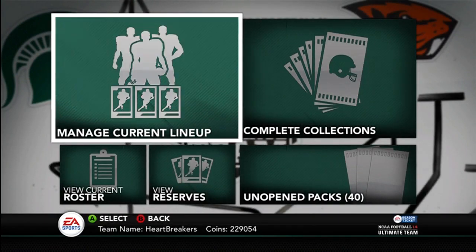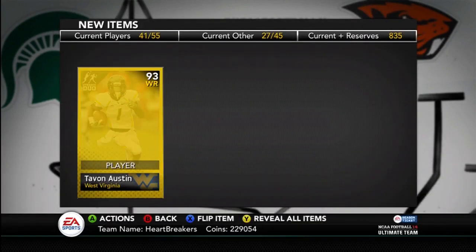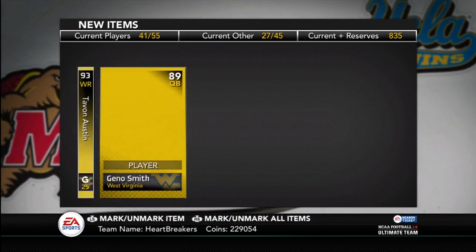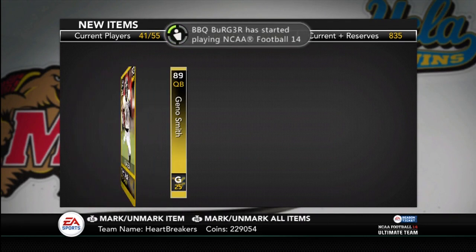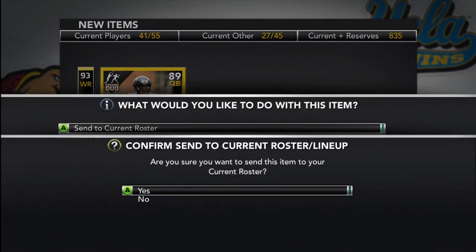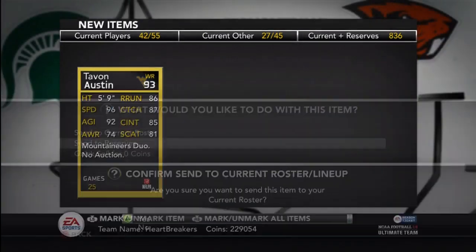Tavon Austin was a 90 and Geno Smith was an 85. Let's see what they upgraded to. Tavon Austin — 93. Nice. Geno is an 89. Dynamic Duo Edition, 96 speed. Check out that Tavon Austin. I'm definitely going to use him. I'll probably send Geno to my reserves — I'm not going to use him. But I'm definitely going to get this Tavon Austin some action.